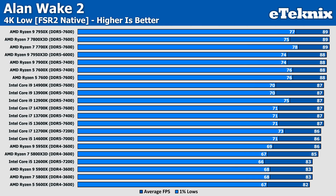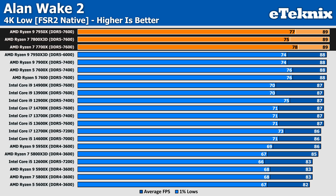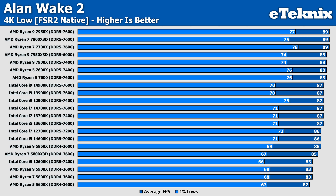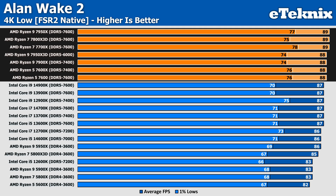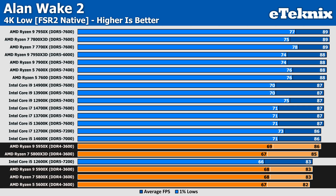Then moving up to 4K, where CPU performance is essentially taken out of the equation, we find all processors sitting between 89 FPS on the Ryzen 7000 series — including the 7950X, 7800X3D, and 7700X — all the way down to the Ryzen 5 5600X at the bottom at 82 FPS. The 7000 series all sit in one group at the top, Intel sit in a group in the middle with the bulk coming in at 87 FPS, and the Ryzen 5000 series just below that. At such a high resolution, we're less reliant on the CPU and more reliant on the GPU.